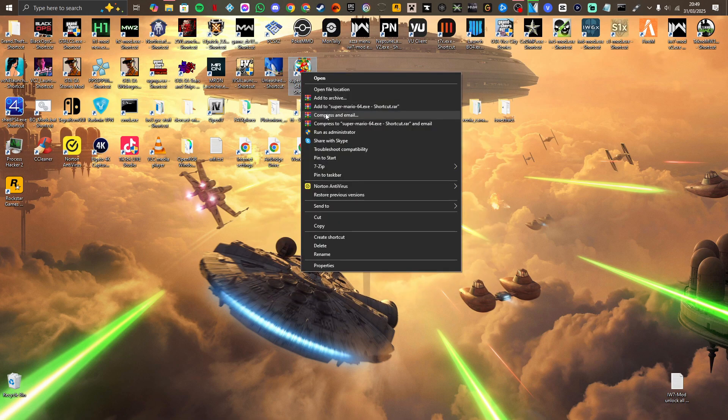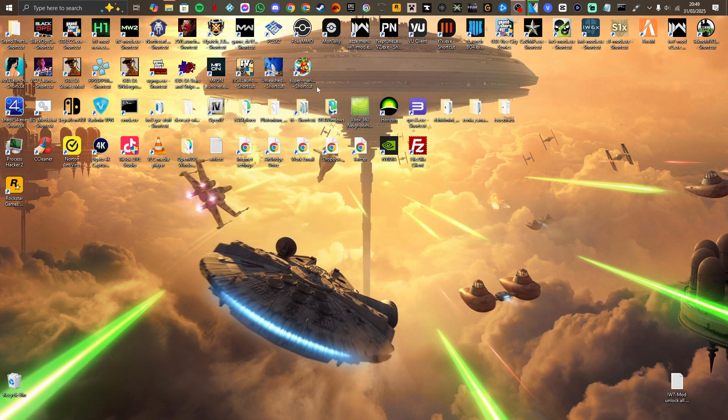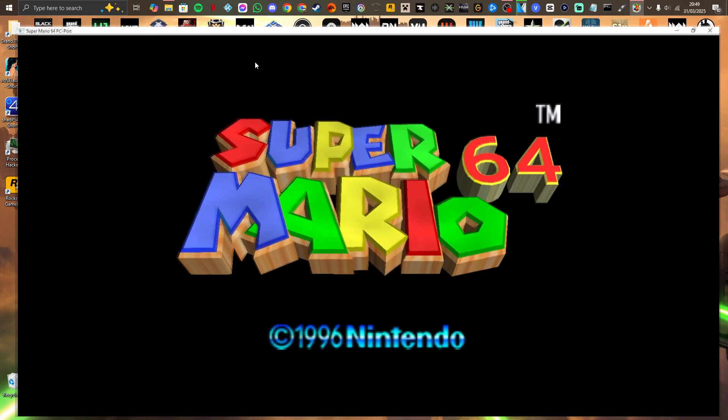I've got mine located here. Once you've downloaded it, you run the exe and it literally just extracts the files out. All you need is those files and run it. I've placed mine with a shortcut purely for ease of access. So we're going to run it and full screen it.